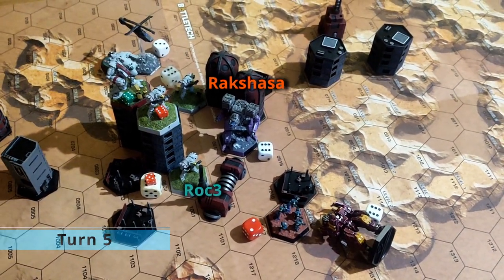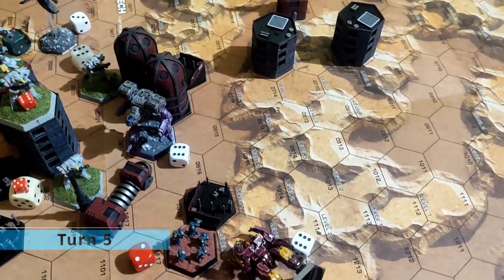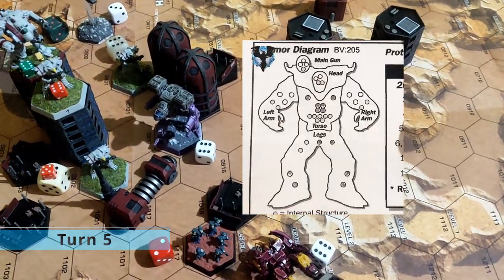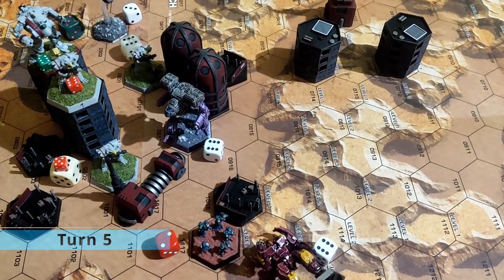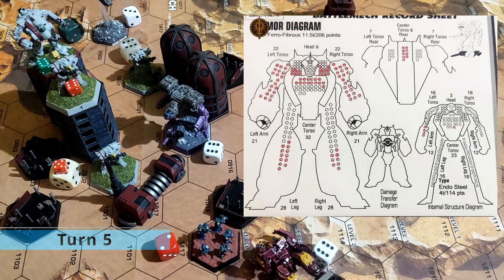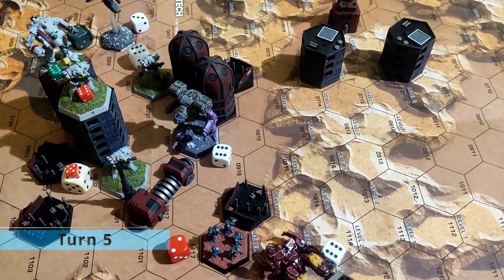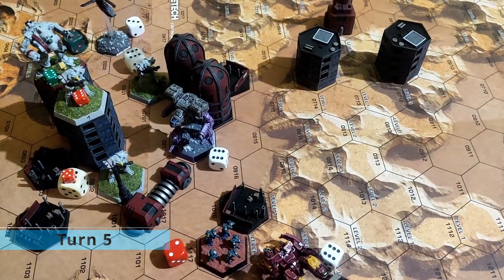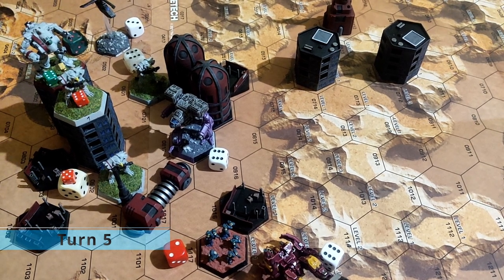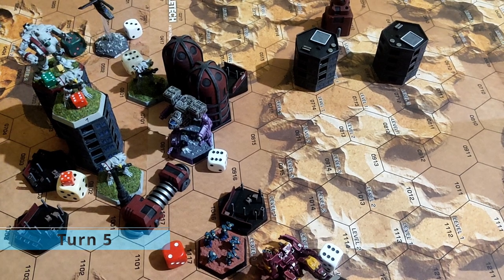The Rock Sasha was shooting as a secondary target the rock, damaging with 2 medium pulse lasers. The 3 remaining rocks were shooting the Rock Sasha and damaging with 3 heavy medium lasers. The Carrion Crew was also shooting the Rock Sasha and damaging with 2 medium pulse and 2 Streak 6, and the PSR was passed. The Cavalry was shooting one of the rocks and damaging with SRMs.